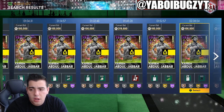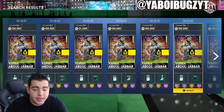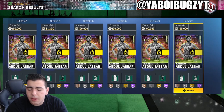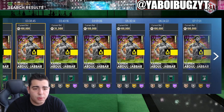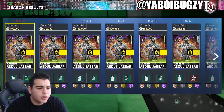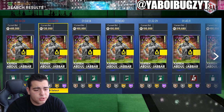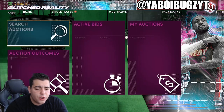Right now the market's actually pretty up, so it would not be a bad time to sell your cards today. Usually Sunday and Monday are good times to sell. For Kareem Abdul-Jabbar, if you have him, now is a pretty good time to sell — there's not a lot up here. One is at 400K with a shoe and a contract with 34 minutes left, so these cards are going to sell for a very good amount right now.